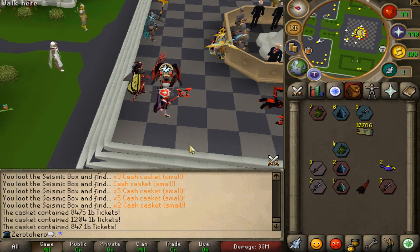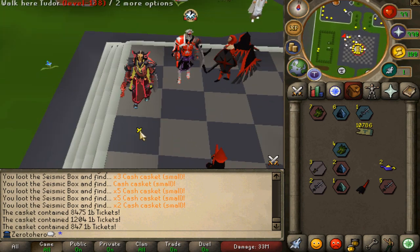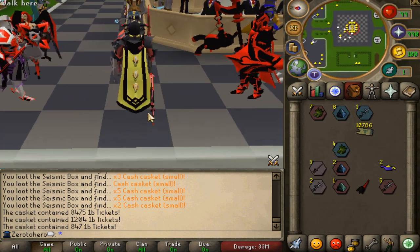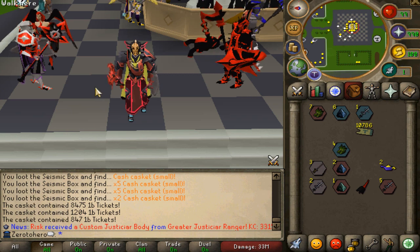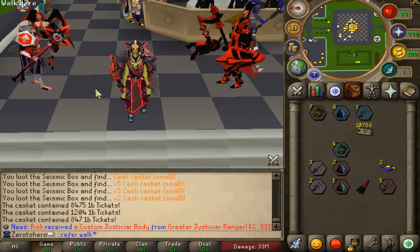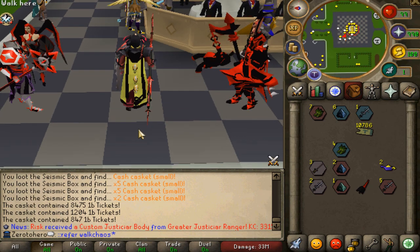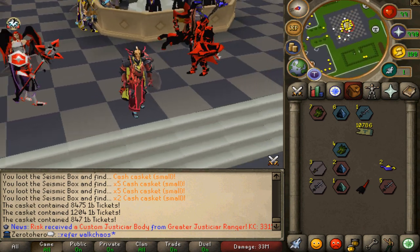I hope you guys enjoyed this brand new video on Athens PS — again, super nice custom server. We're so freaking hooked and so many people are coming back to Athens. There's currently 110 people online, peaking at 150 unique people every single day. Make sure to join with the links down below and don't forget to use the referral code 'walkers' to get yourself a very juicy starter pack. That's it for today — thanks so much for tuning in, enter the giveaway, hop online, and peace out.